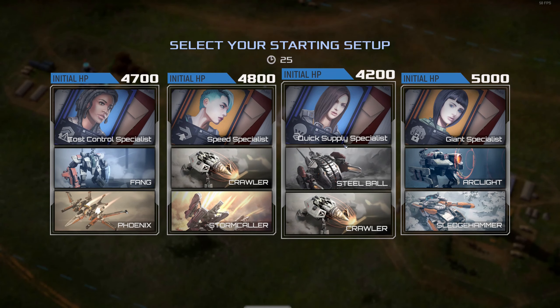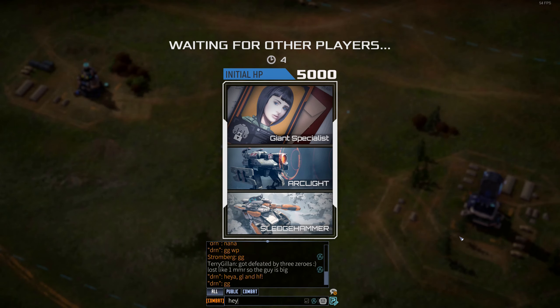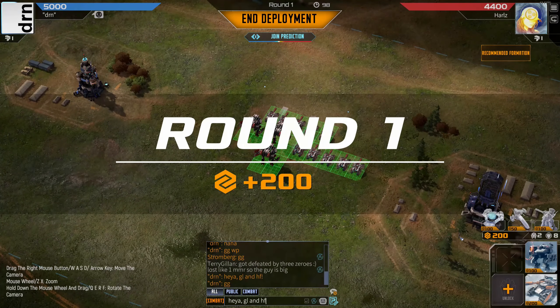We've been offered cost control, speed, quick supply, and giant. Quick supply is jumping out at me because I quite like having the tempo advantage and the economy. The 200 cost unit is disproportionately important in quick supply. So giant is jumping out at me as well. Let's do giant.